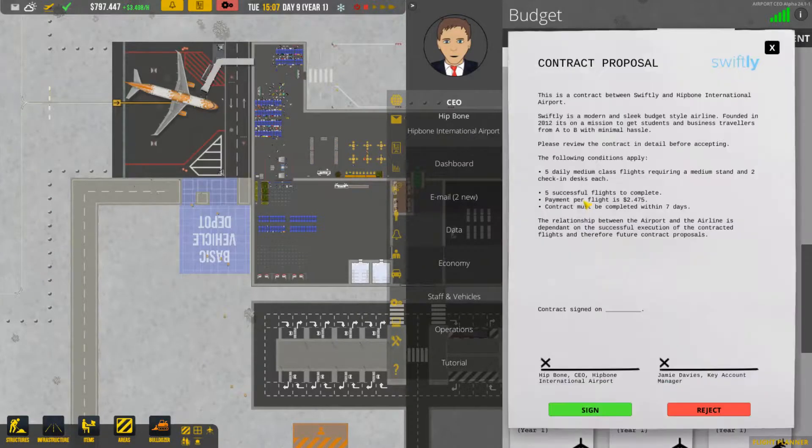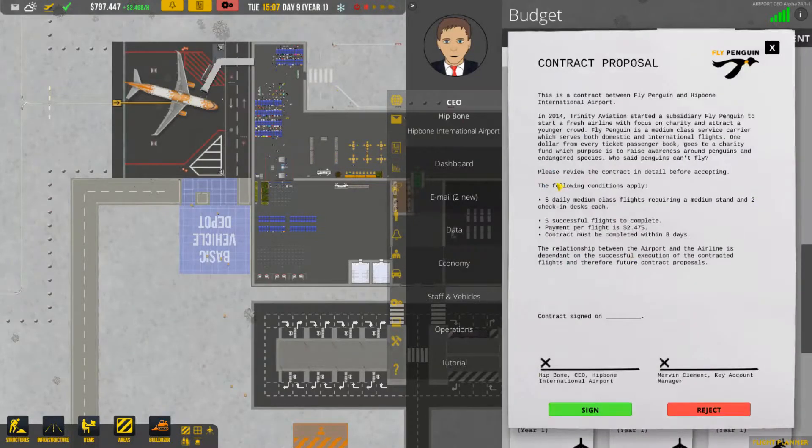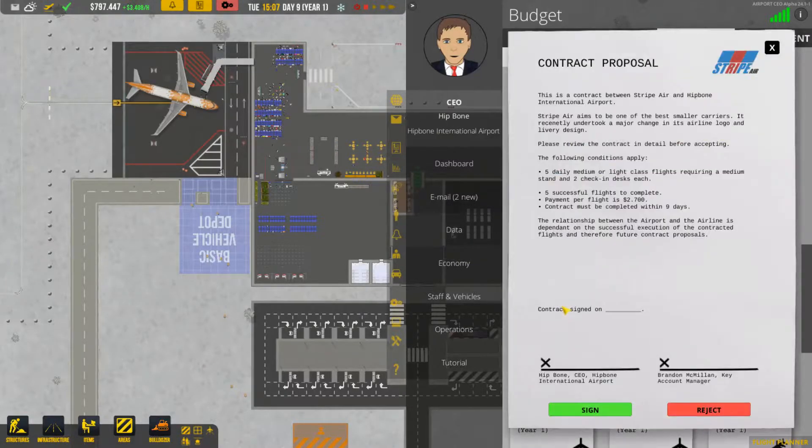Goose Wings - medium or light class, I like that one. Swiftly - medium class. Crown - only medium class. Medium or light class.